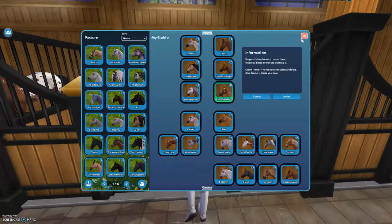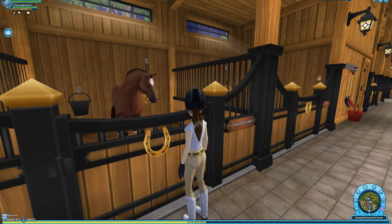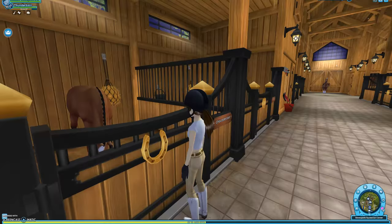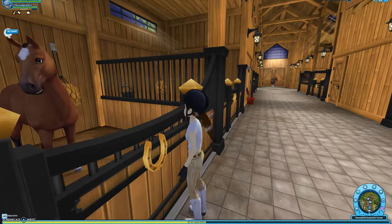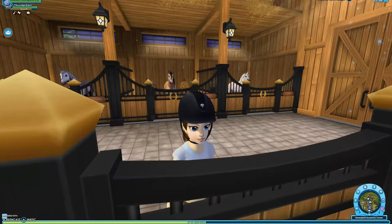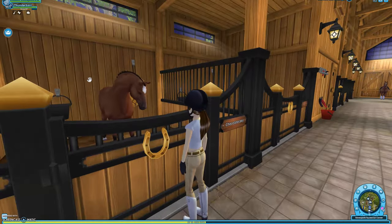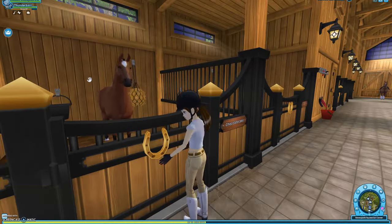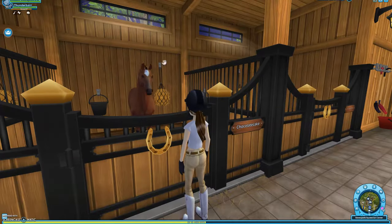This is my starter — Chocolate Cake. His name didn't used to be Chocolate Cake when I first got him. I actually first started the game on another account in like 2016 or 2017 — I don't remember — but then I got Star Rider in 2019. I changed his appearance and his name since then.